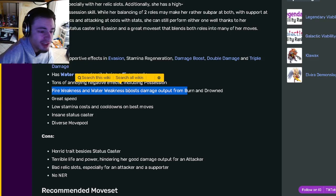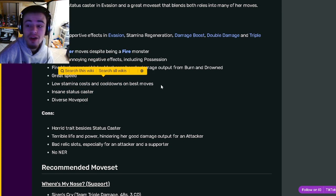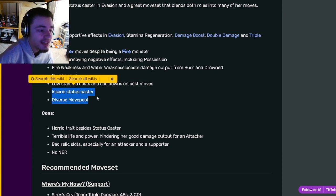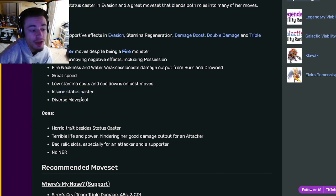She has fire weakness and water weakness to boost her damage output from burn and drown. She also has great speed, low stamina cost and cooldowns on best moves, and insane status caster and diverse move pool. The status caster means her evasion.